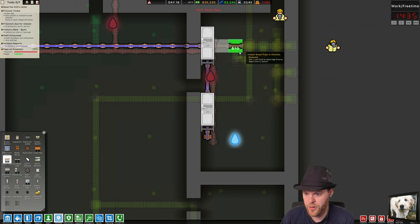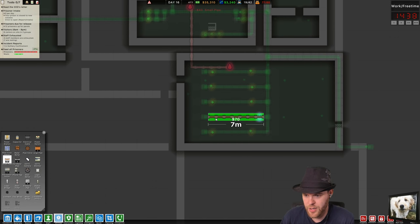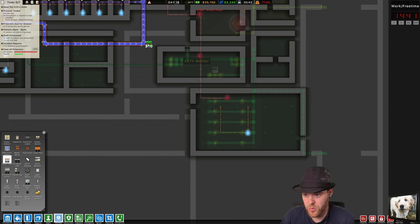Then we'll have sprinklers over the power, so if this explodes we can put it out pretty quickly. We're gonna also have sprinkler heads this way as well. Down here we need sprinklers too — so this is gonna come this way, up this way, over this way, and then connect to this. That's a pretty big distance to connect to — we'll see how that works out.